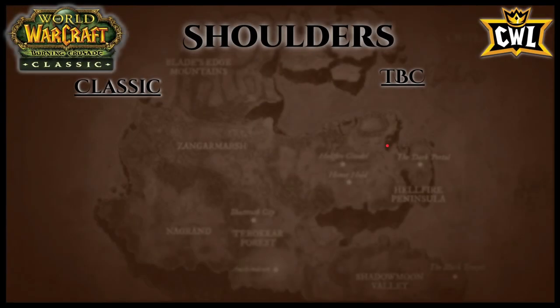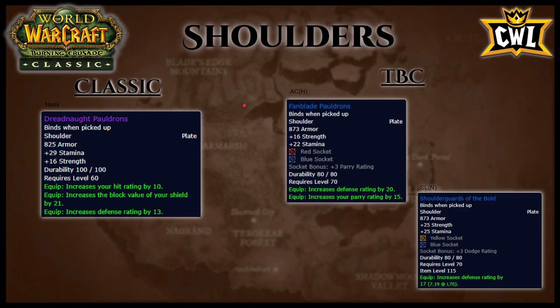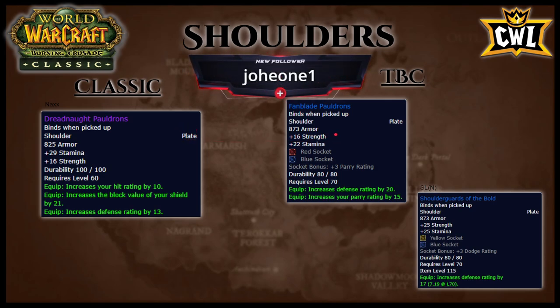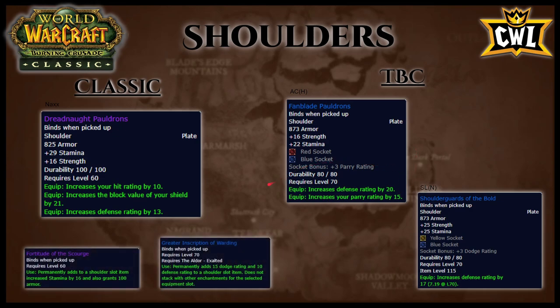Shoulders: T3 from Naxx has 29 stamina, 16 strength, 10 hit rating, 21 block value, and 13 defense rating. On the TBC side, Fan Blade Pauldrons from Auchenai Crypts heroic has a red and blue socket, 20 defense rating, and 15 parry rating. Shoulder Guards of the Bold from Shadow Labyrinth normal has 25 strength, 25 stamina, two sockets, and 17 defense rating. Pretty much just replace T3 with Shoulder Guards of the Bold until Fan Blade drops. Your T3 shoulders should already be enchanted from Naxx, so you can wear T3 until you get Fan Blade if you want — it's only slightly less defense and dodge rating.